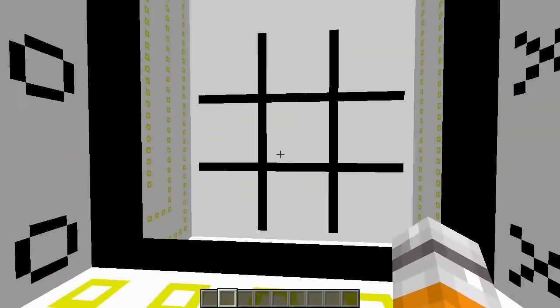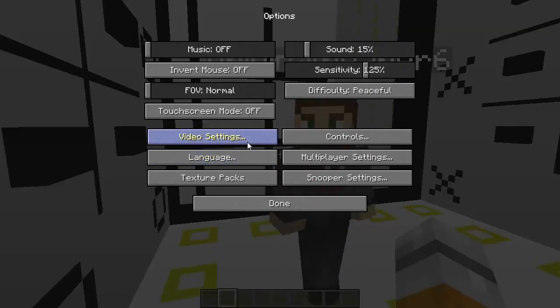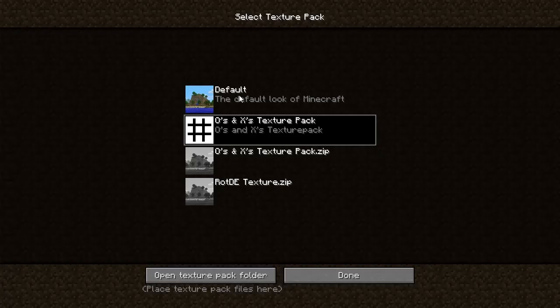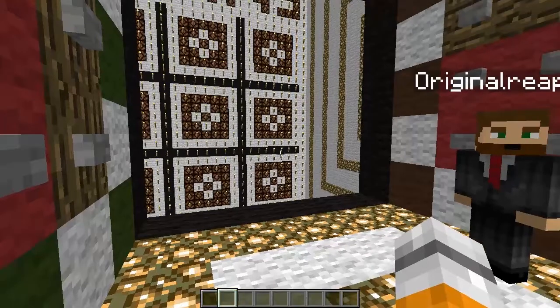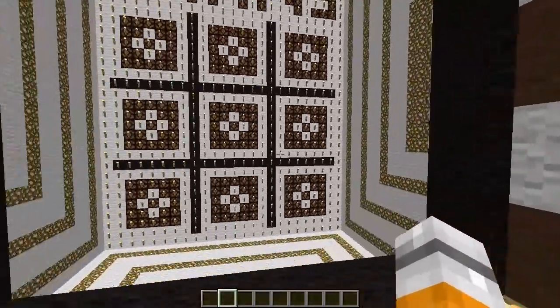It looks different from the normal default texture pack because — you guessed it — I made the texture pack. You made this? Yep. You are so artistic. If you download the map and it looks like this, then you're doing it wrong and you need to install the texture pack.